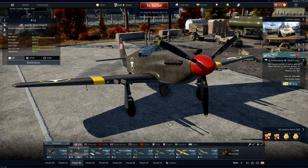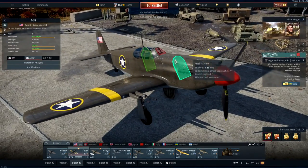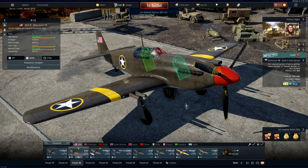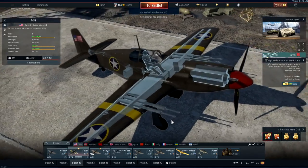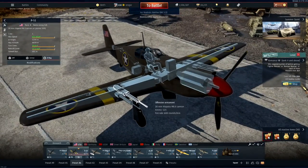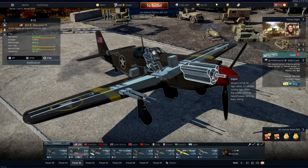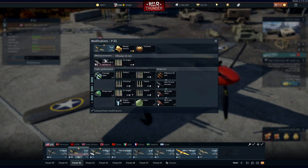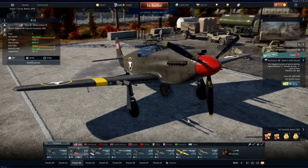The first Mustang in the game — the P-51, or the 'cannon stang' as we call her — sits at 3.3 battle rating in the second main fighter line, coming after the P-40s. She has a bit of armor protection and four 20mm Hispano cannons with quite a bit of ammo. The Allison engine has quite a bit of horsepower. There are no ground pounding options — just the fighter with the four cannons.